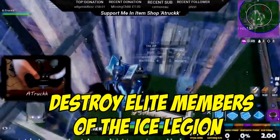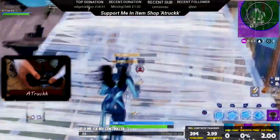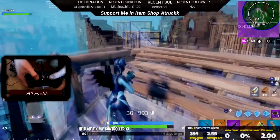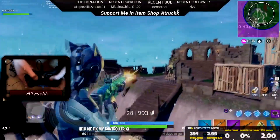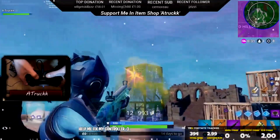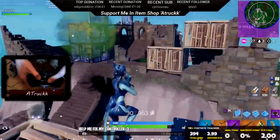The next challenge is destroy elite members of the Ice Legion. Since it says 'elite,' these minions will be strong, powerful, and able to hit back — potentially even kill you — so be careful. Playing duos or squads will help a lot since you'll have support from friends. You need to kill 100 of these.